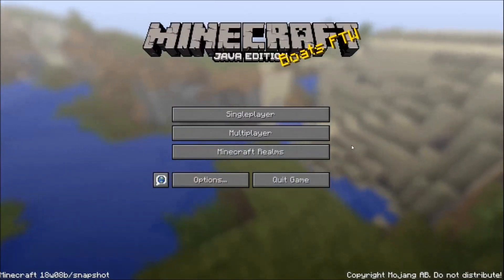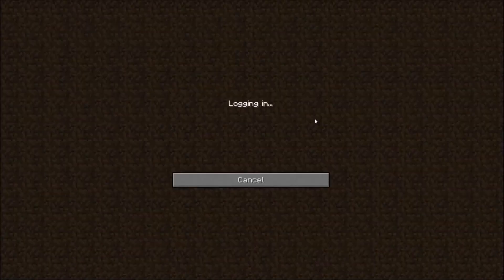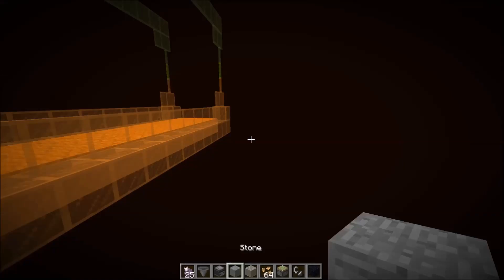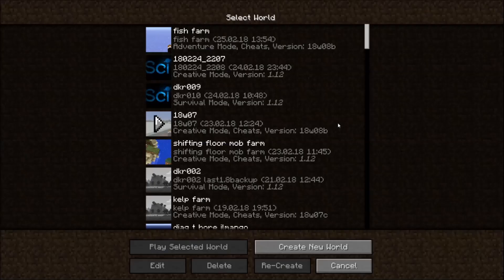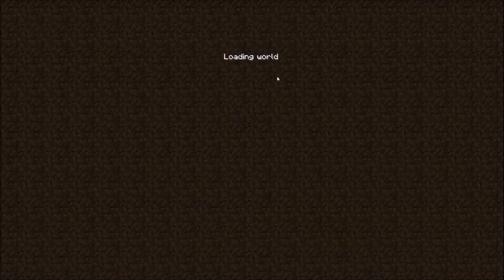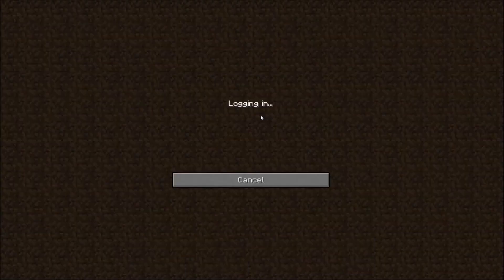There's also another issue that a lot of people have trouble with: if you want to join a server your game would crash. So what you need to do in order to join a server at the moment is join a single player world first, then you can leave it, and then you can join a multiplayer server. This is the workaround at the moment — not a lot of people know this actually.